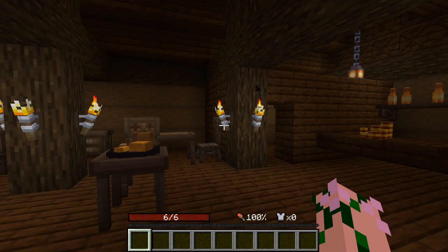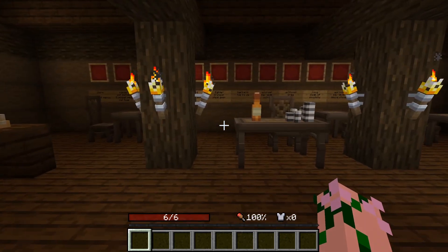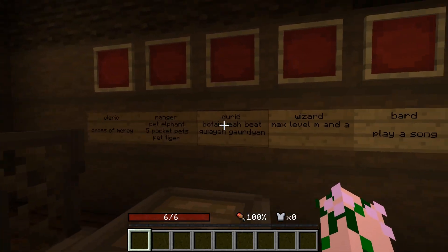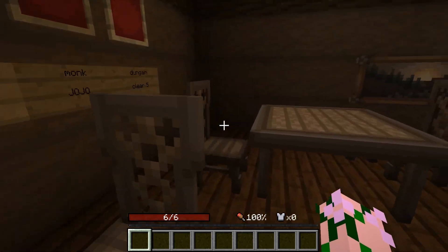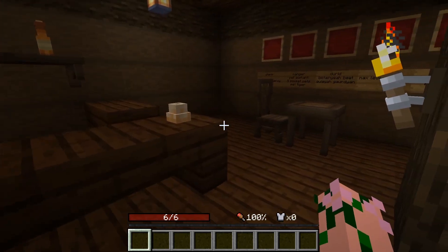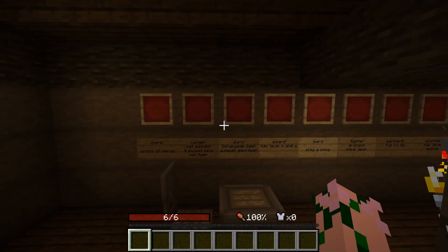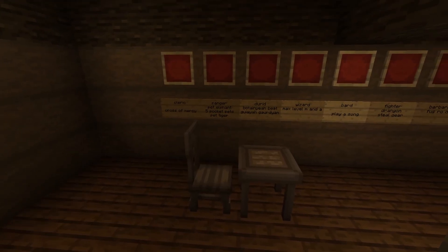Our story starts in a tavern, like most adventures do. On the wall we have all the different achievements and goals set out for us ahead of time for every single class that exists in the game. There is a mod or two for every single class, and we must complete each one for that class to be completed. It does not have to be in order.